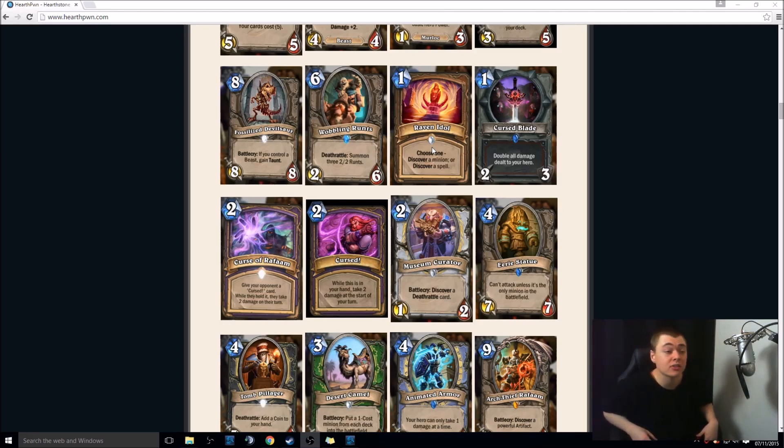This one's interesting — a Warrior weapon, 1-mana 1-3. You go: wow, that's OP. But the downside is it doubles all damage dealt to your hero. So if you're using this to trade into the enemy's minions, you're now taking double the damage back, and if they're attacking you face, you're taking double damage as well. Very risky stuff. You could play this on 1 and then replace it on 2 with your own axe. Maybe in an aggro deck where they don't care, they just want to do face damage. This might be a good thing.